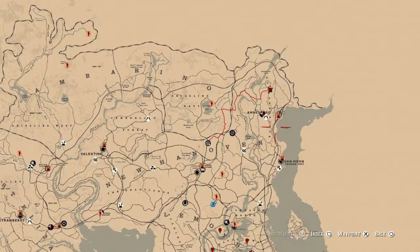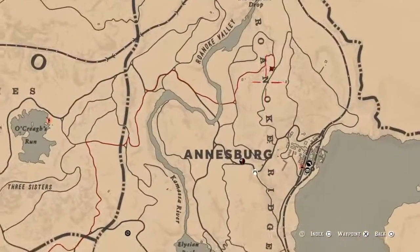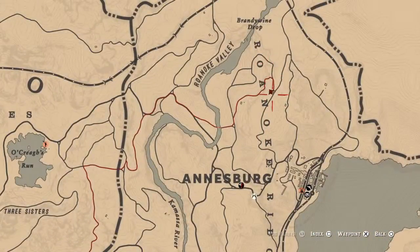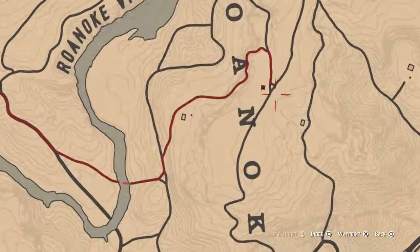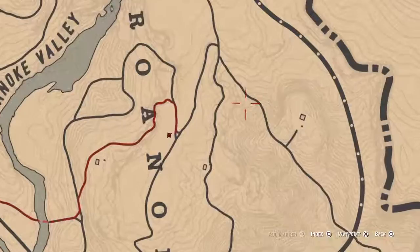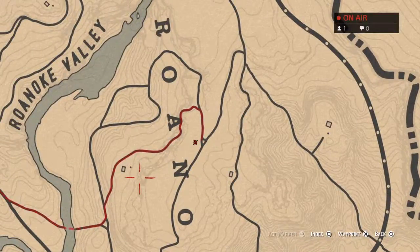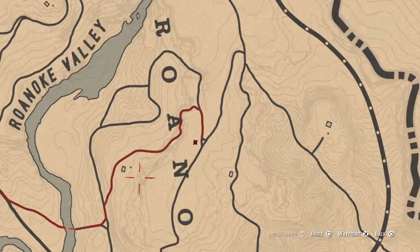Madam Nazar's location — she is up here in Roanoke Ridge, Ansberg, by Brandywine Drop, by the A and the N. She will be right here in this area until 2 a.m. Eastern Standard Time, New York area, for those of you who don't know.